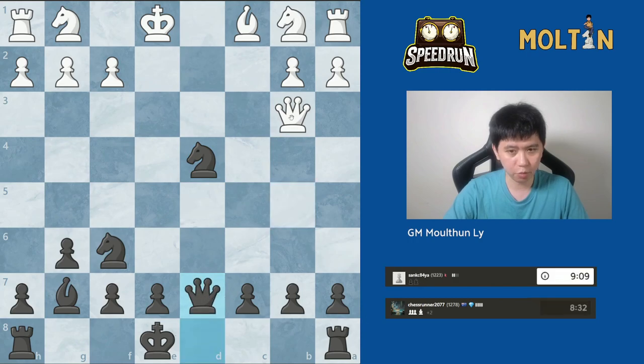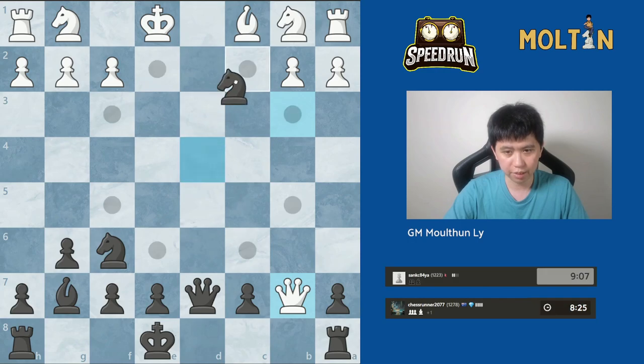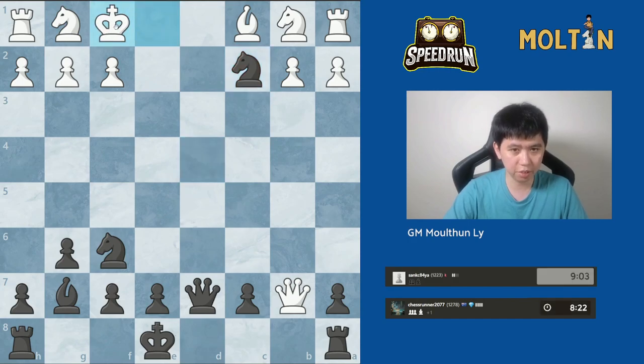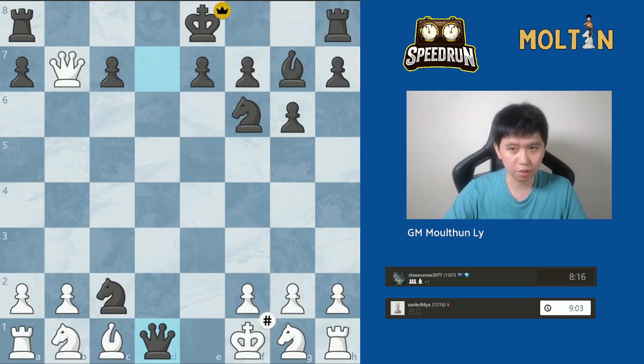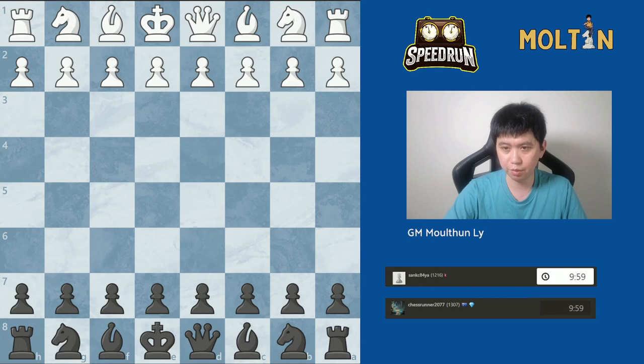After the recapture, the Queen's being attacked and can't really take this pawn because of the check on c2. I give a check on c2, and now the King has to go to e2 — if the King goes to f1, I actually have checkmate in one. So I play Queen to d1 mate.